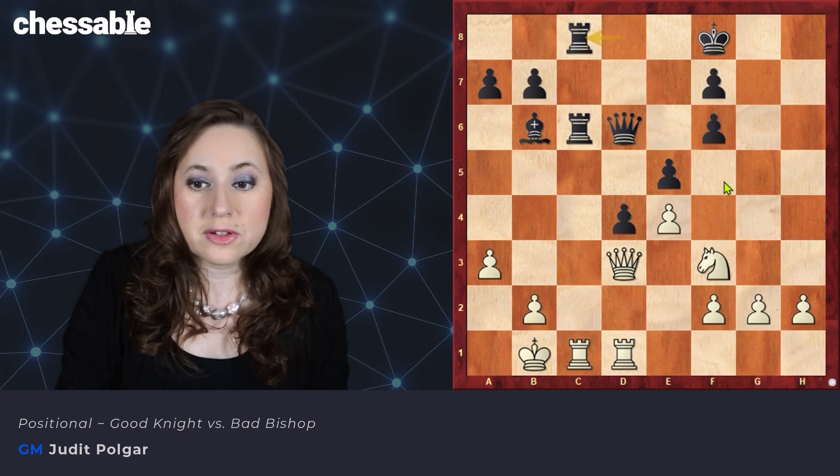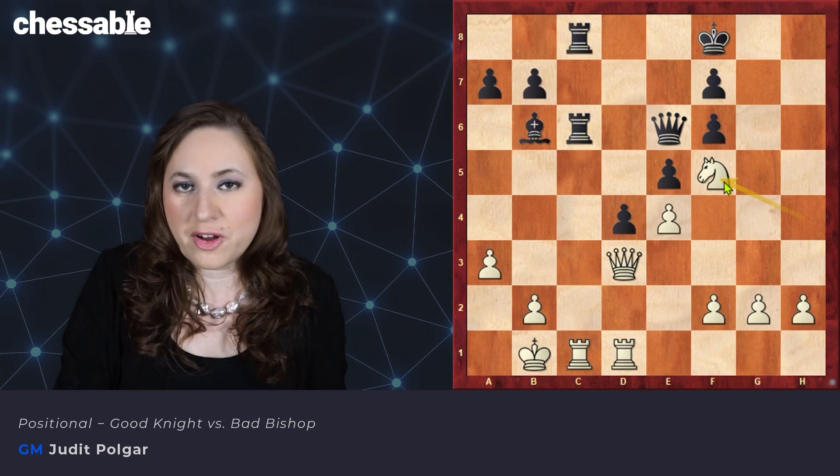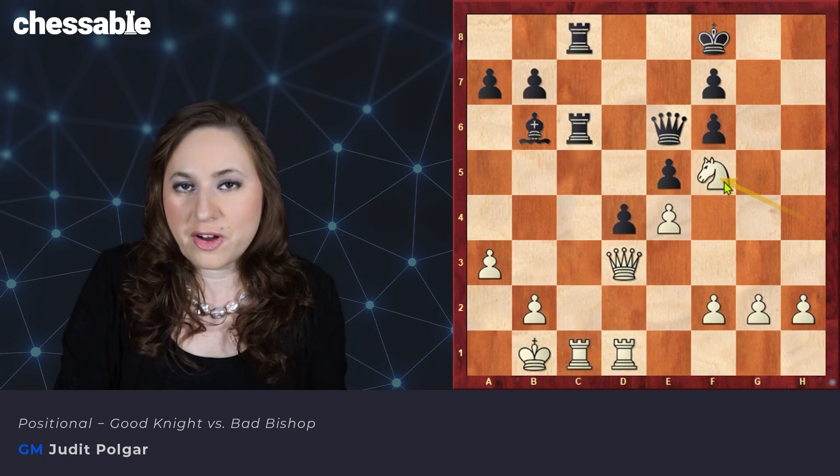It is now very difficult for Black to defend this position. Black controls the c-file, but White has no time to hesitate. He goes for knight h4 and occupies the f5 square. Now it's very difficult for Black to look for counter chances.